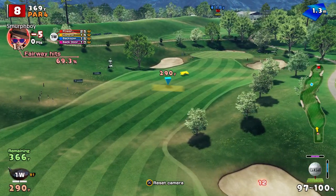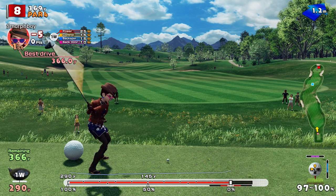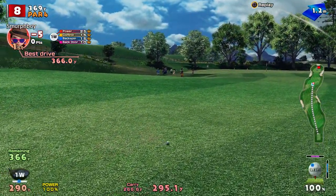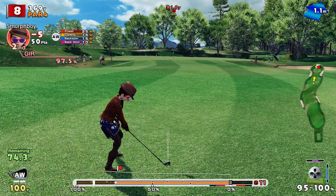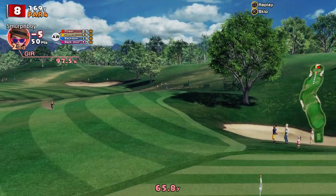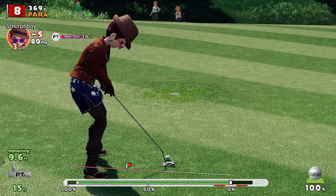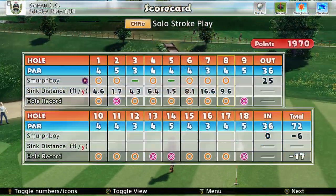Hole 8 — super wide fairway. Be a little bit daring, cut a little bit off. Use the power shot because we've got plenty of these left — don't really need it, but it might just shorten it up a little bit. 75 yards. Little bit short, but made up with the putt. Six under.